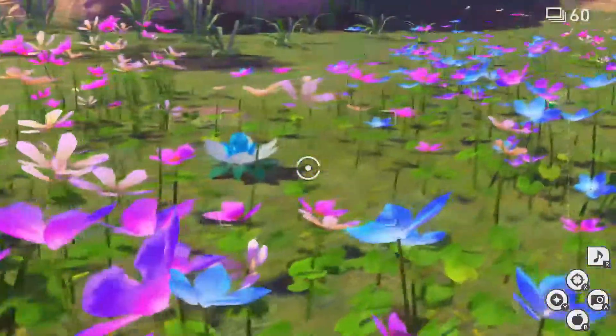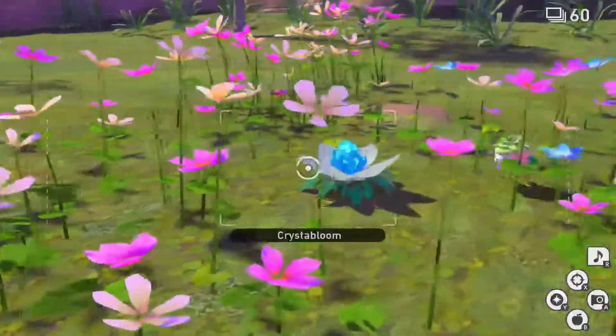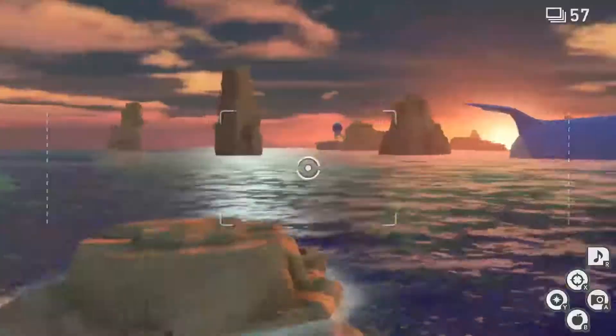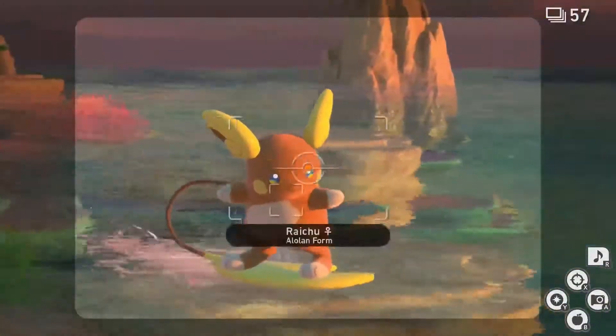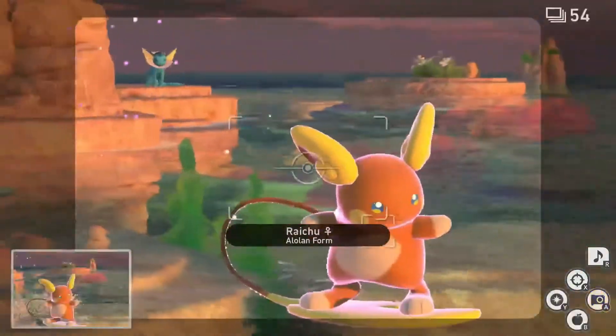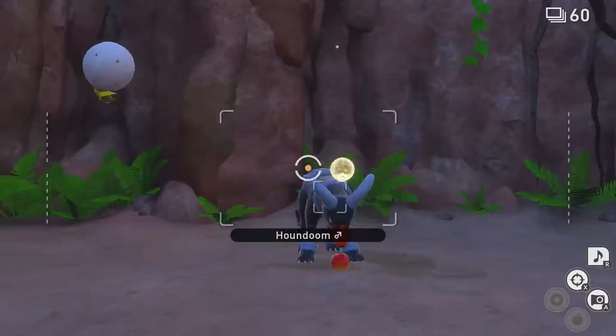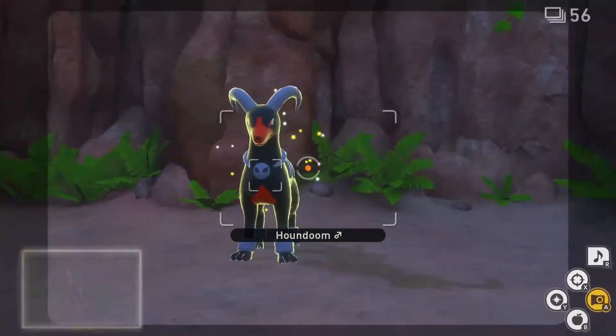And there you have it. That's how you get 1-4 diamond star pictures of Wurmple. Thank you everyone for watching and don't forget to leave a like and subscribe to the channel for more videos like this. And join me on Twitch every Monday, Wednesday, Friday and Sunday as I play various games and have a wonderful time with my community. Take care.